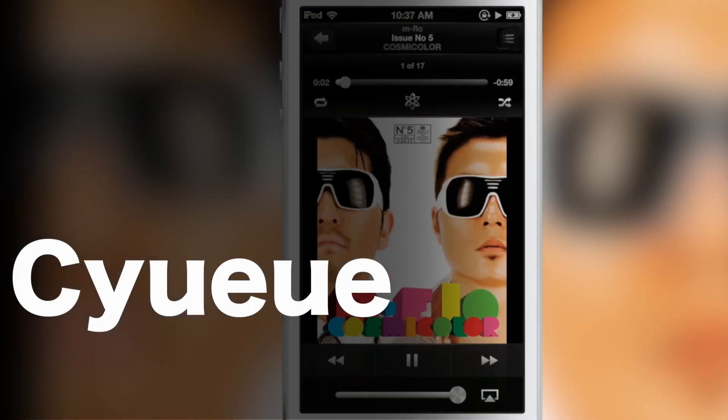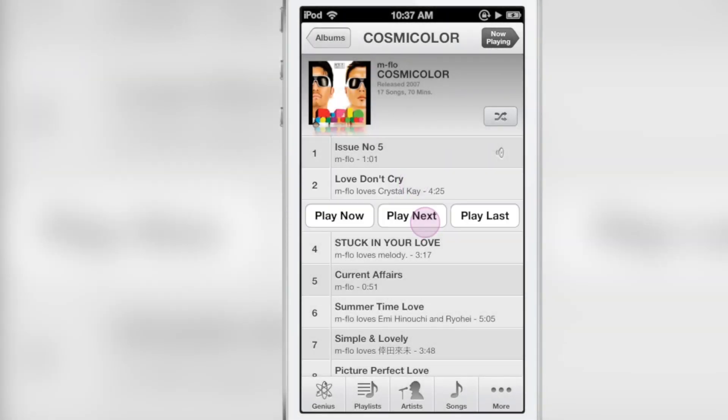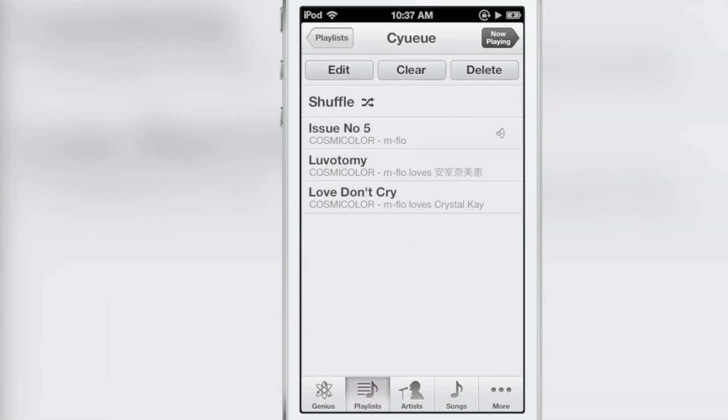How's it going folks? This is Jeff with iDownloadBlog. We are talking about Sayu — I'm guessing that's how you pronounce it — but this is a new jailbreak tweak that, as you can see, allows you to queue up your music in your stock music app and adds it to its own custom dynamic playlist called Sayu.